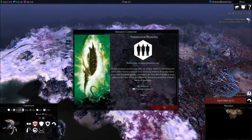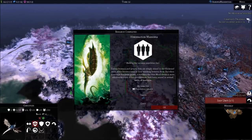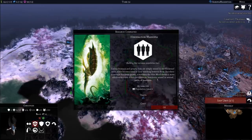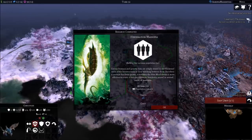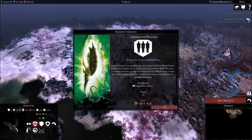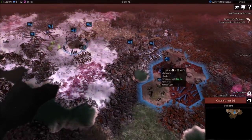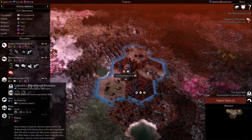The hibernation marsupia: excess biomass and genetic data are stored in the thickened walls of biostructures. When a creature has been grown, sometimes the Hive Mind deems it more efficient to retain it but shut down its functions, storing it in serite ranks of marsupia. Now we can actually increase our population limit. That's going to be the next building we produce - the hibernation marsupia.